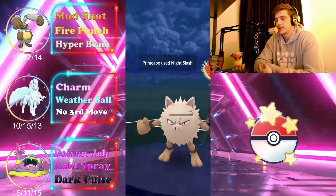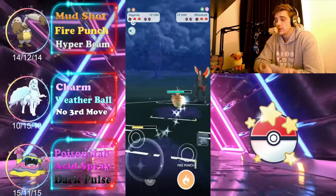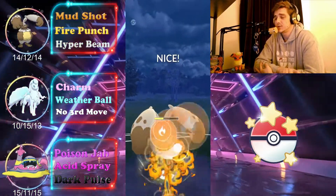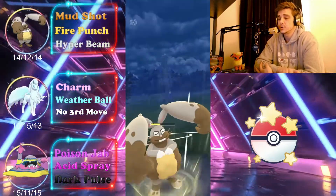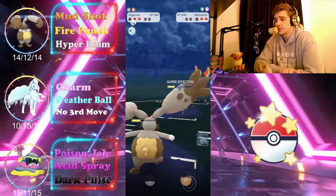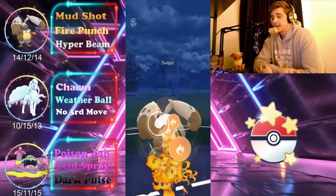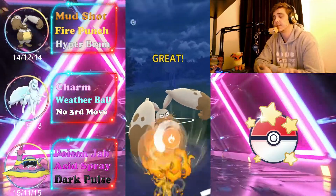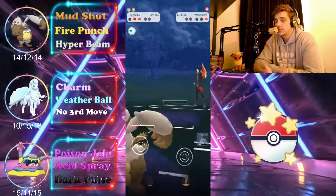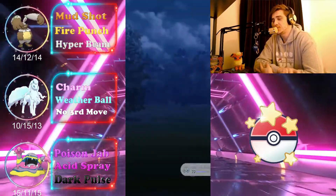Ninetales starts farming them but they swap out quickly into their Cottonee, so we go into Diggersby and start throwing Fire Punches to apply massive damage. We reach the next one before they get to a move, taking out the Cottonee. The opponent has no choice except to bring in their Primeape, but we just Mud Shot it down and Diggersby takes the win. Good game — that's four for four.